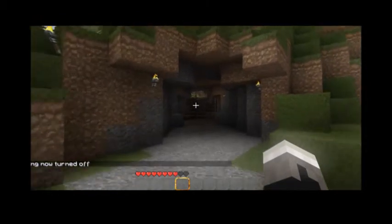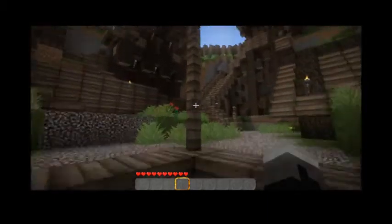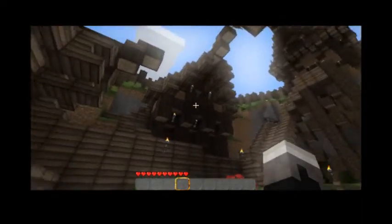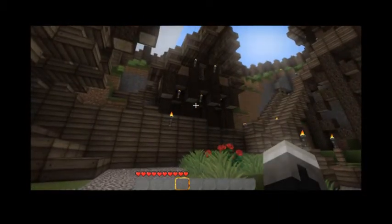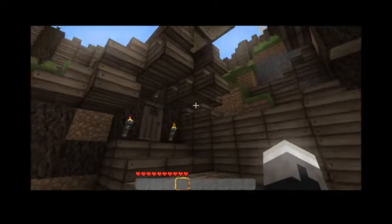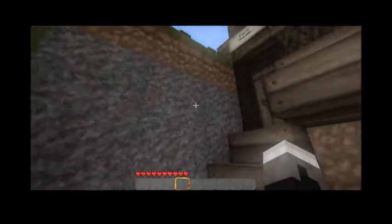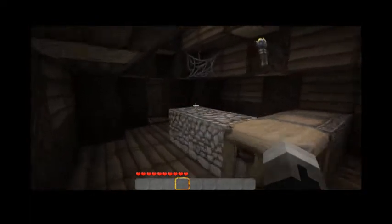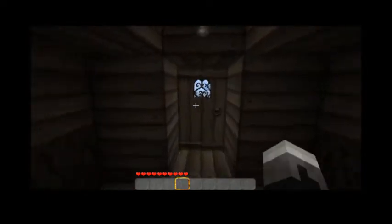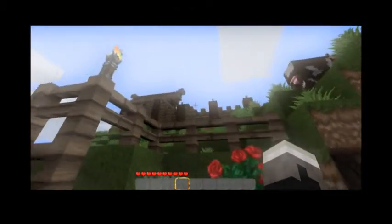So here's the entrance — it just looks like a normal cave, and then you get up here and it starts to get a bit more woody. You come out of here, and here's all the buildings all around, so I'm just going to stop talking now and take you for a tour.